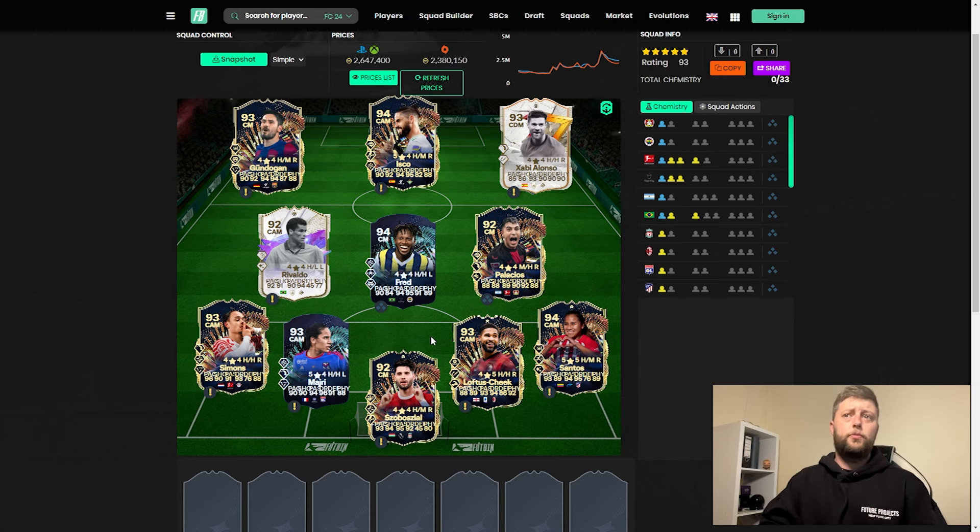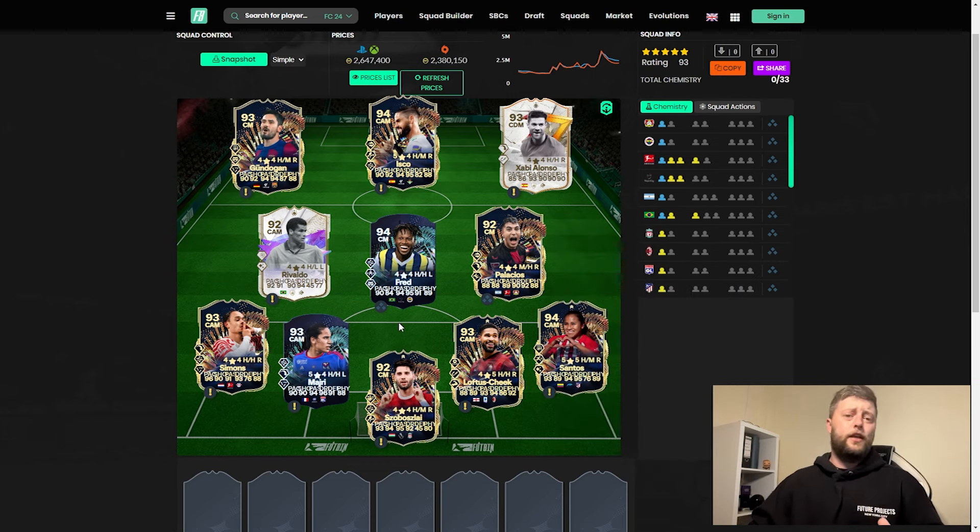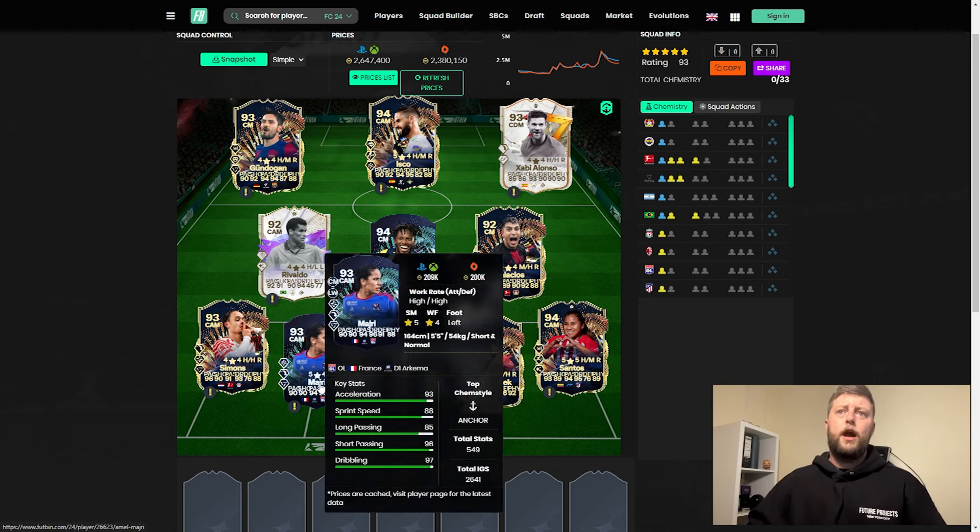They had the chance of a double upgrade - some managed to get both, Loftus-Cheek only managed one unfortunately. But you could also upgrade a lot of them one more time as well, so my Loftus-Cheek is 94 and could have potentially been 95. Santos - great CAM, the stats are impeccable for 120,000 coins, 5-5, Rapid plus Finesse, cheeky bit of Flair, not a bad card whatsoever - even if they're not starting, a great option on the bench. We have Madri at 209,000 with a 5-4, a nice CAM going forward.